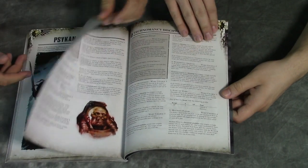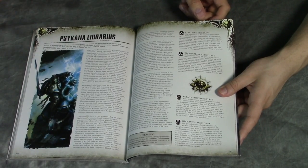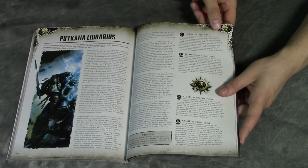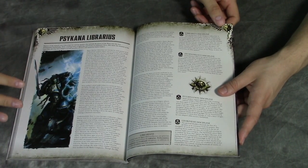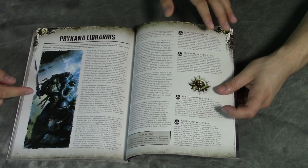These are the new Librarian Disciplines — we have four new schools: the Librarius Discipline, Technomancy, Fulmination, and Geokinesis.